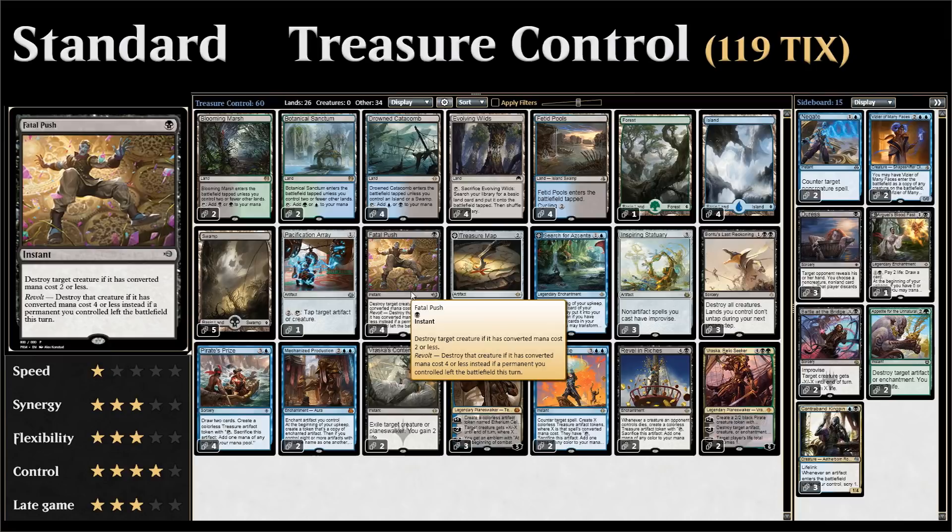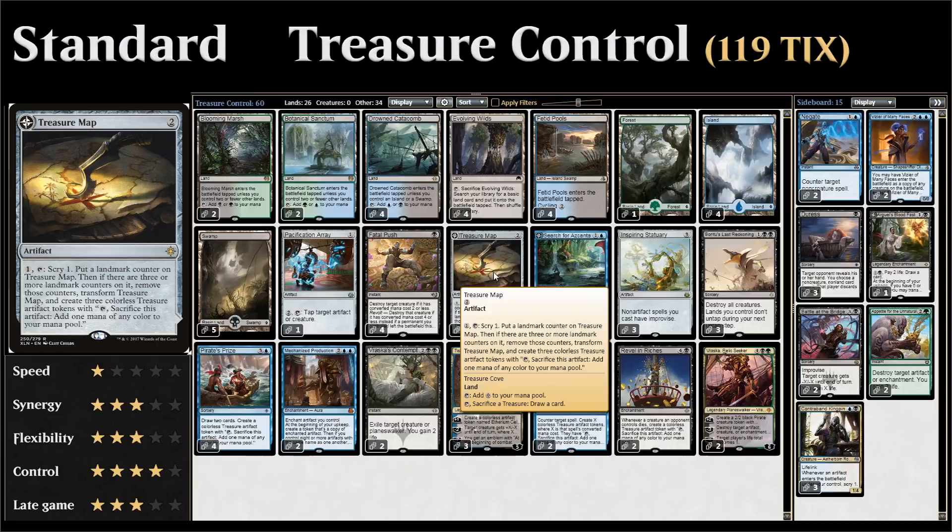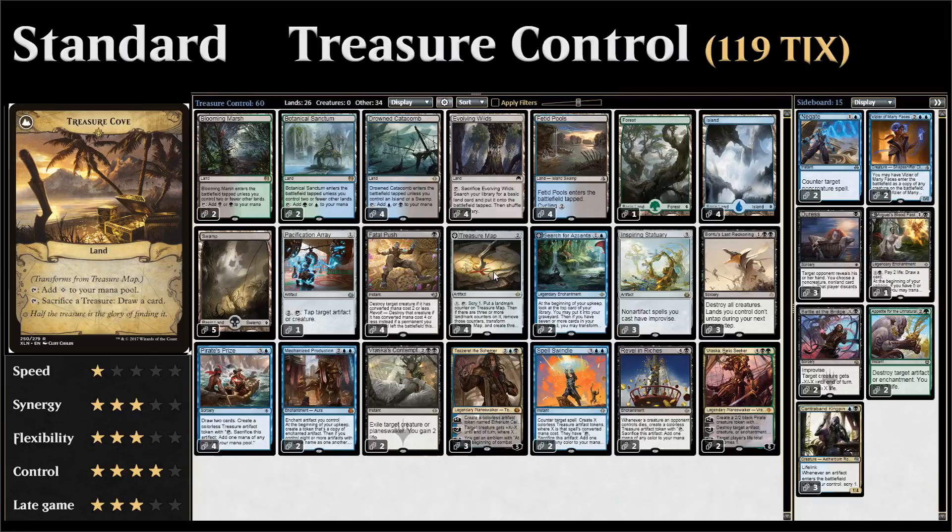We've got four copies of Treasure Map, another important piece. It's a two-mana artifact — we can pay one mana and tap it to scry one and put a landmark counter on it. When there are three or more landmark counters, it transforms into Treasure Cove and we also get three treasure tokens. Treasure Cove is a land that taps for colorless mana, or we can tap it, sacrifice a treasure, and draw a card — great for finding our win conditions.